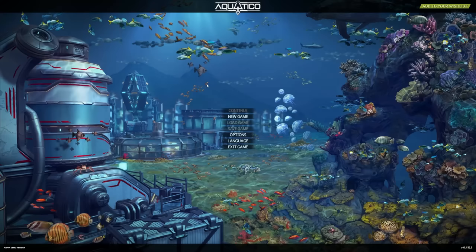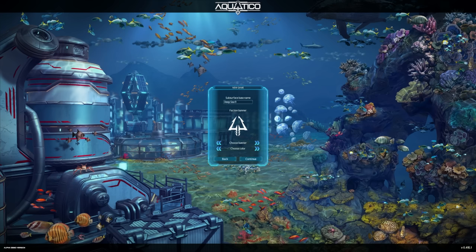What's going on everybody, welcome to Aquatico! Today we're going to dive in and build our whole civilization underwater. There is a free demo currently available at the time of release of this video. We've got to go with deep CSC, of course, and we have to have a red banner and a cool looking emblem.